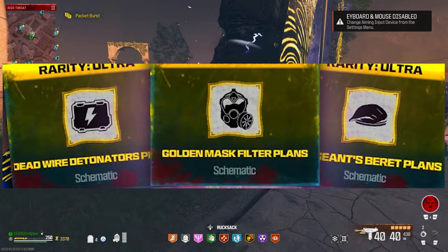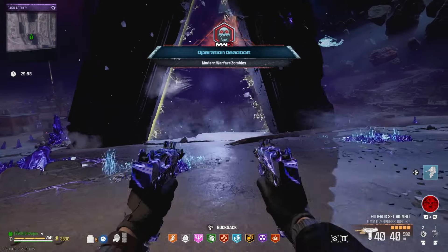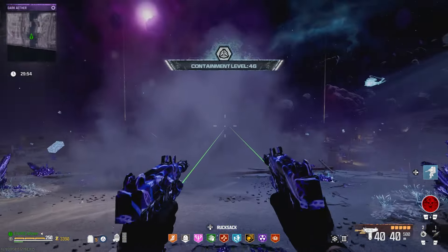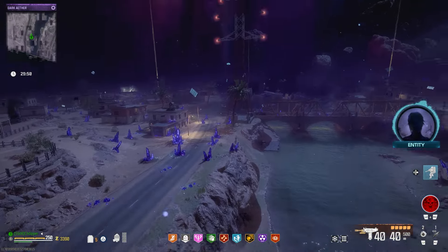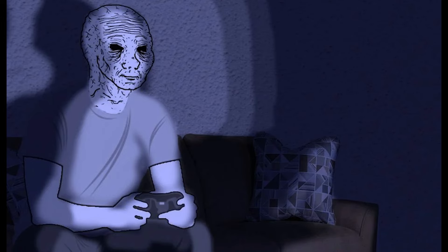Do you want to get the brand new Modern Warfare Zombie schematics in the Dark Aether Rift that just came out, but you don't have any friends willing to jump on and play with you? Maybe they don't have it unlocked, you don't want to go through the hassle of organizing a party, or you're too socially awkward to go into games and find people to play with yourself — like me.